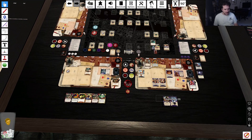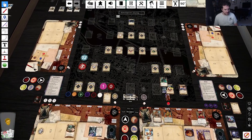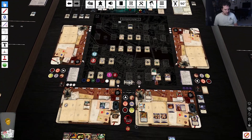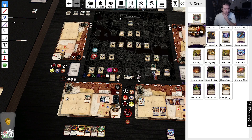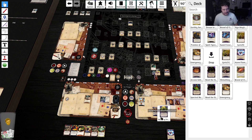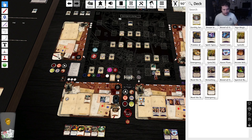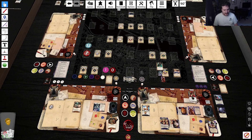Discard a card at random from your hand. All right, that can go on Lola's deck for sure. Give me a Brand of Cthugha. I'll take the water protection. Let's transfer some cash over.